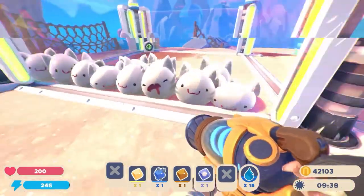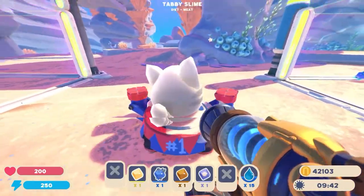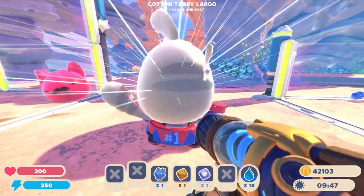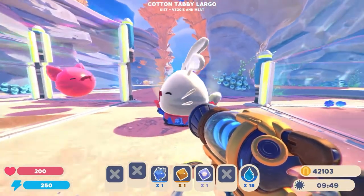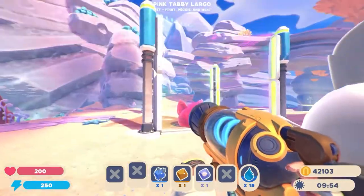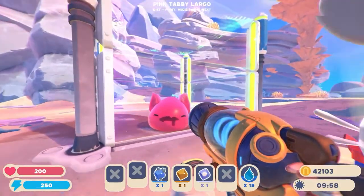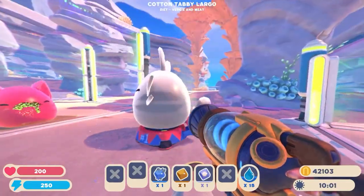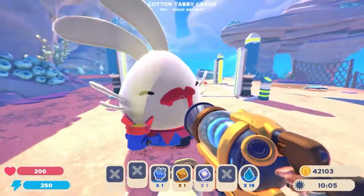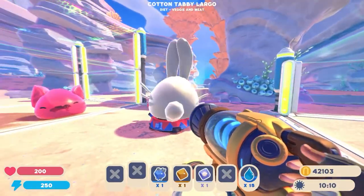Let's pick up another guy, whack him on the Slime stage and combine him with the cotton plot. So that is the Cotton Tabby. It's a bit better than the pink because it's got a bit more colour to it, and it's got rid of the pointy ears and replaced them with floppy ears and added some whiskers. The tail remains the same — so a little better, but still not something that really stands out.